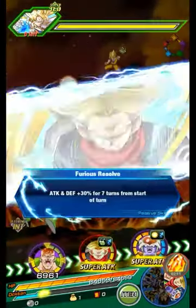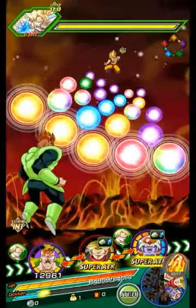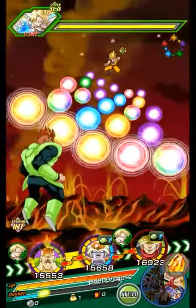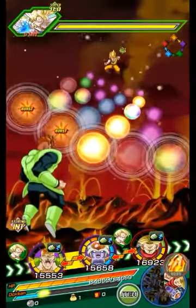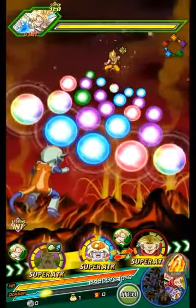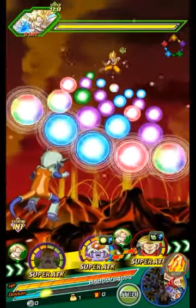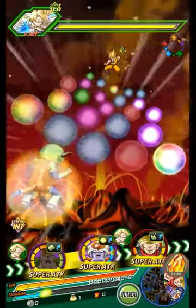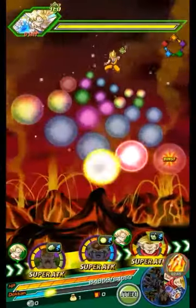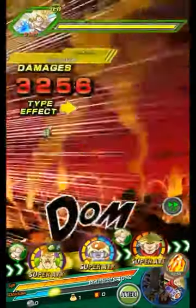You can still bring Strike Characters, but something you should know about Strike Characters is that when you bring other units with them, you actually increase their power because more links are opened up. So Android 13 we want to put in front, keeping the first two slots because we're always going to need him, along with Shield. And then Super Saiyan Trunks can go solo there.